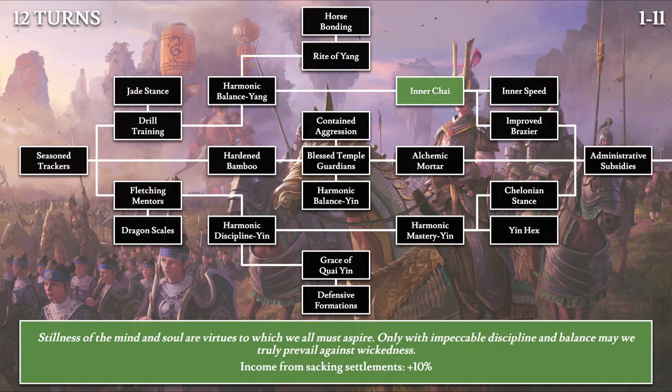Moving on, we have Inner Chai: 'Stillness of the mind and soul are virtues to which we all must aspire. Only with impeccable discipline and balance may we truly prevail against wickedness.' This is a play on 'inner chi' — the inner balance of harmony within oneself. The effect is a bit unexpected: 10% extra income from sacking settlements. Having an income boost for sacking settlements is pretty standard for Total War games.